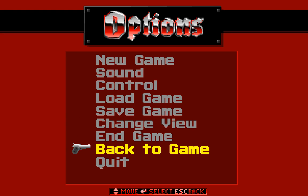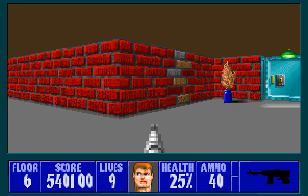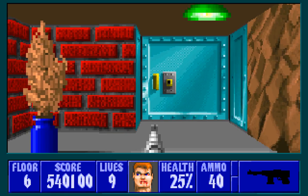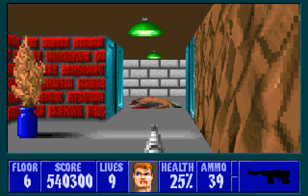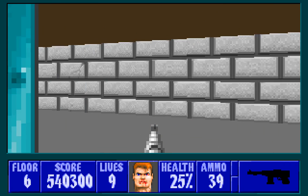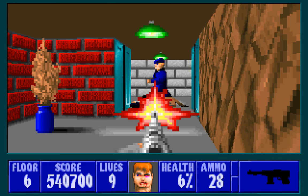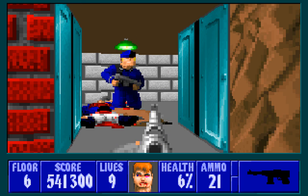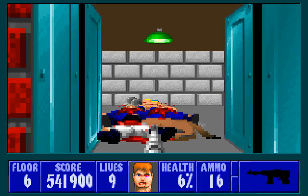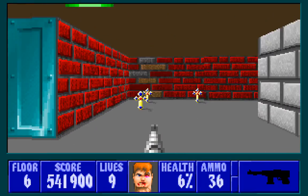Welcome back, folks, to Let's Play Wolfenstein 3D! When last we left off, we were on the sixth floor of the final episode, and we'd encountered a room full of enemies — enemies that I really can't kill right now, because I had neither the health nor the ammunition to deal with it. And now I have 6% health, probably soon to be 0% when I go round this corner and get absolutely killed.